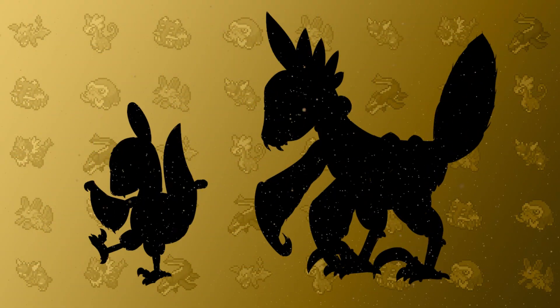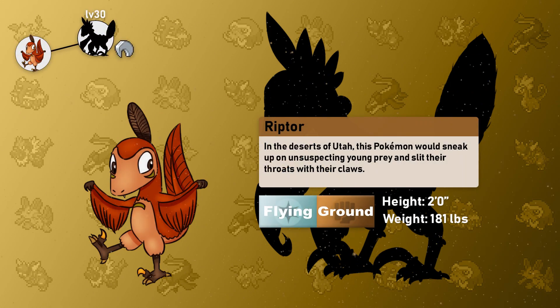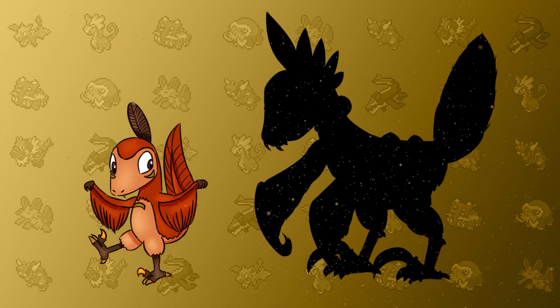In the deserts of Utah, this Pokémon would sneak up on unsuspecting young prey and slit their throats with their long claws. Riptor is cute, and looking at its potential, it is a speedy attacker with 100 Attack and 80 Speed. Keen Eye can be a great counter for lowering moves or any opponent daring to use Double Team. Tough Claws can be a good ability if you'd rather have the extra power, but if you'd rather move first, Sand Rush has you covered as long as you have a sandstorm up. These Pokémon, if in a pack, can take down prey up to 10 times their size, and they also summon sandstorms for cover.